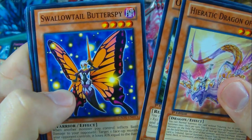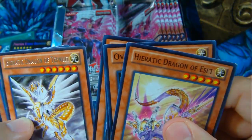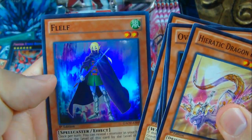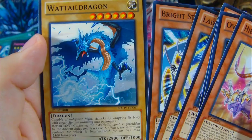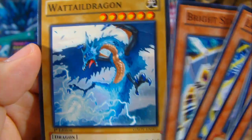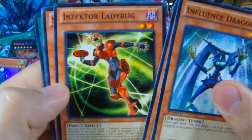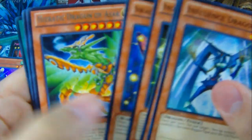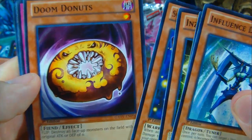Seen most of those. Swallowtail Butter Spy, Phantom Bouncer, Heretic Dragon of Tefnewitz — I think I said that right. And there's a Super rare Fluff — interesting. Bright Star Dragon and a Wattail Dragon — that guy looks actually pretty awesome. Influence Dragon, Inzektor Ladybug — I heard the new Inzektor deck might be playing this. And there's a Heretic Dragon of Asar. Doom Donuts — really? Really? I love Yu-Gi-Oh.